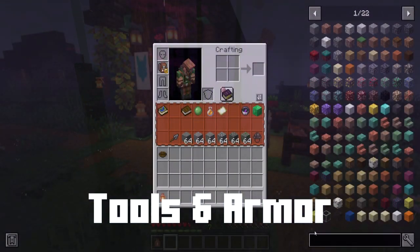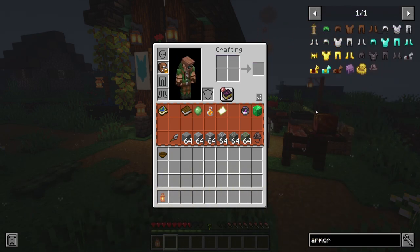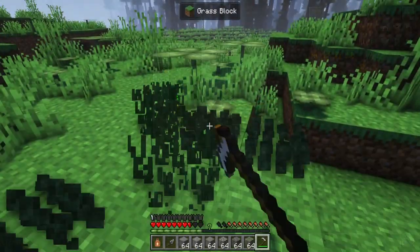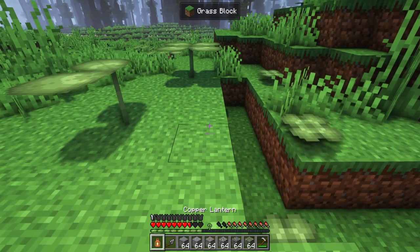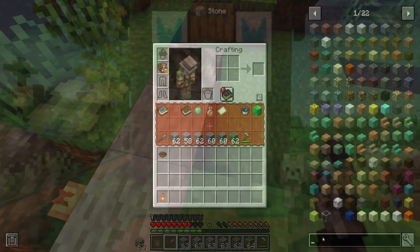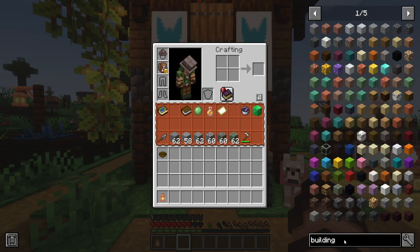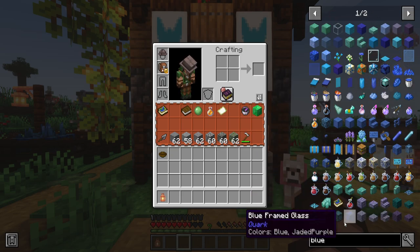Going over tool and armor progression, there isn't much to it — it's pretty much vanilla, plus a little bit of Quark stuff in there. As for building options, you've got your vanilla stuff plus some variant blocks, some building tools like a hat that can help you reach further, or a trowel that can allow you to randomize the blocks on your hotbar. And you do have ways of finding building blocks just by typing into the JEI, or Just Enough Items interface in your inventory, searching for block colors or different styles to narrow things down.